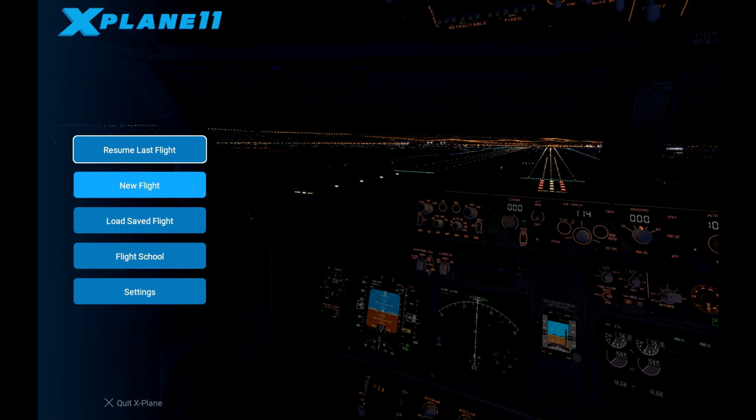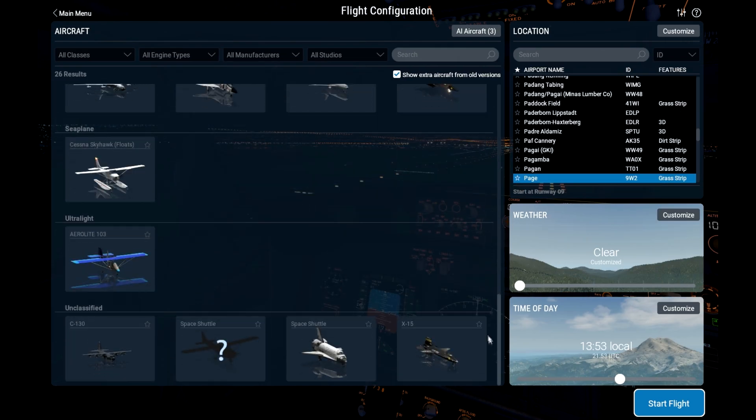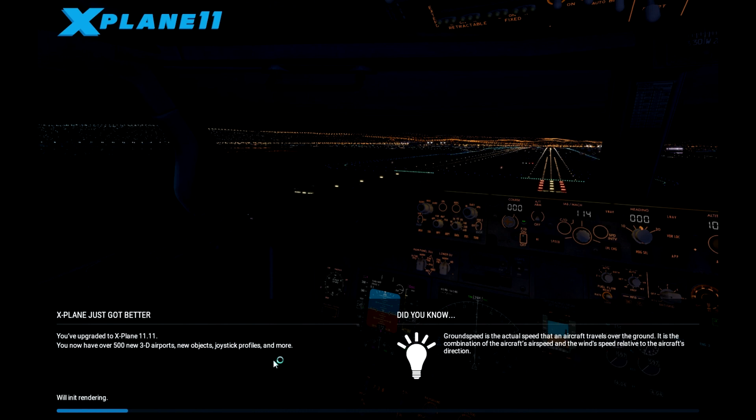Go ahead and quit. Load up your X-Plane. Go down to the bottom — it'll have a question mark over it like that. Go ahead and select it. I think it'll fly at Friday Harbor. So let me go ahead and load that up real quick and wait for it to load.